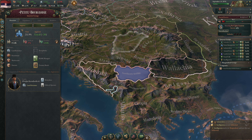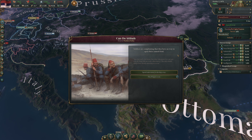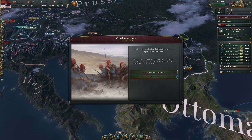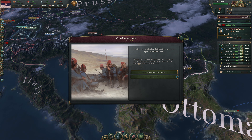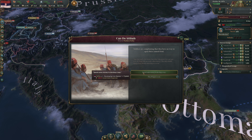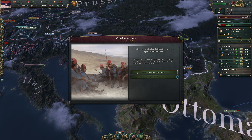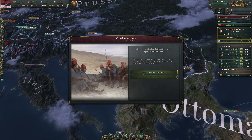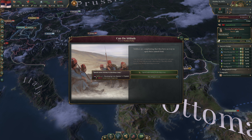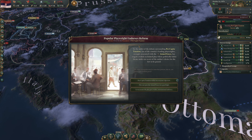A new event: can-do attitude — soldiers are complaining they have no way to open their canned food. Options: spend money to develop a can opener (costs 3,000 for five years, plus 400 extra), or they'll figure it out (minus approval). We spend some money to develop a way — we need to take care of our troops. Popular playwright endorses reform: a playwright strongly associated with the armed forces has staged a widely acclaimed politically laden play pushing for per capita taxation.